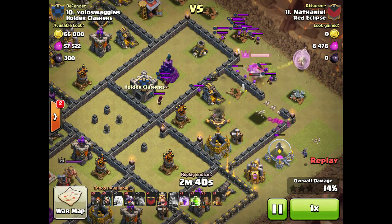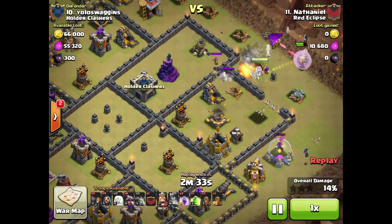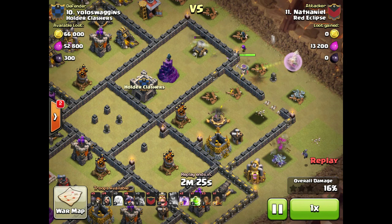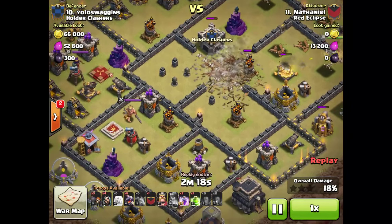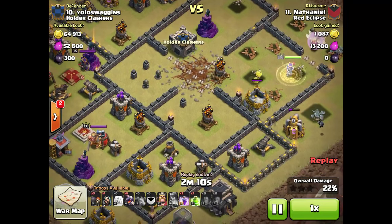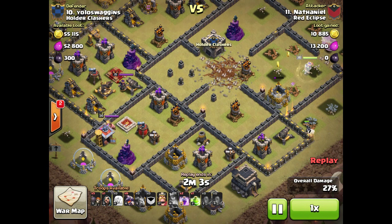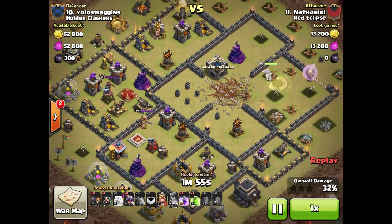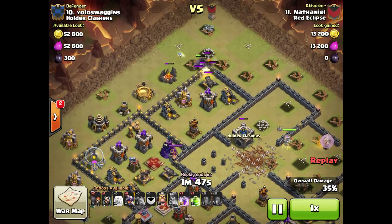He's starting with this Queen Walk here. Queen getting a little low in health, so he pops her ability while all those archers and wizards come over and start hurting her. Wisely drops a wizard to take down a couple of those archers before they do too much damage on his healers. Queen keeps walking, starts heading into the base. Drops a quad quake down to give her more access. She could probably snipe all of those air defenses. Then he sends in a small little Kill Squad up to the top here to get this other one, which is a really nice touch.